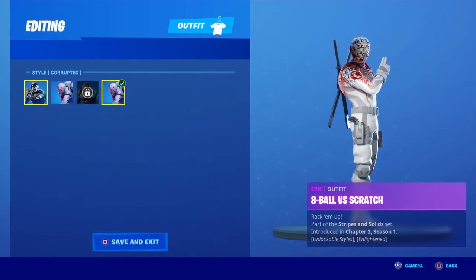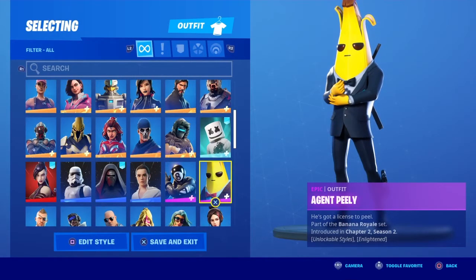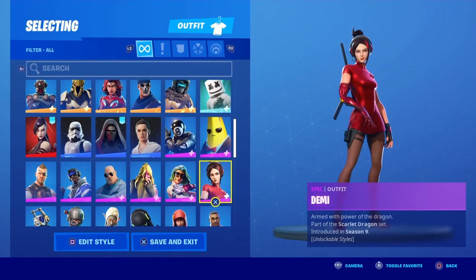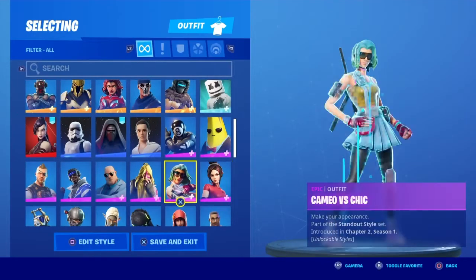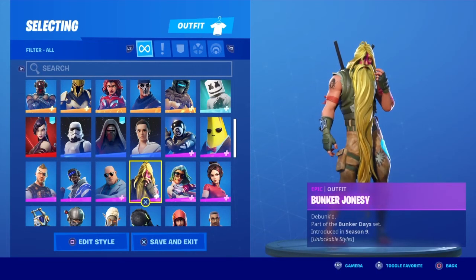Eight Ball vs Scratch — don't have the corrupted version or gold, but I have all the other styles. Agent Peely — all the styles except golden, so that's pretty good. Demi is a nice skin; I didn't get the night version though, which is pretty sad. Normal version is fine. Cameo vs Chick — just got the normal Cameo.